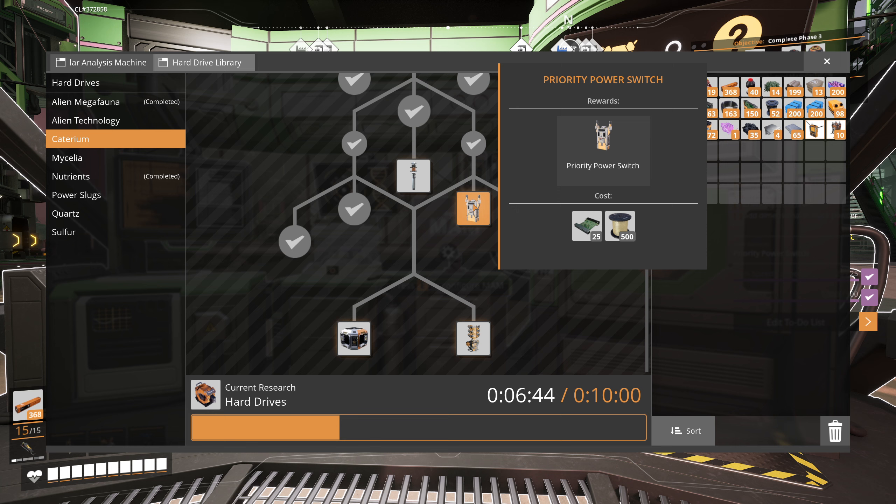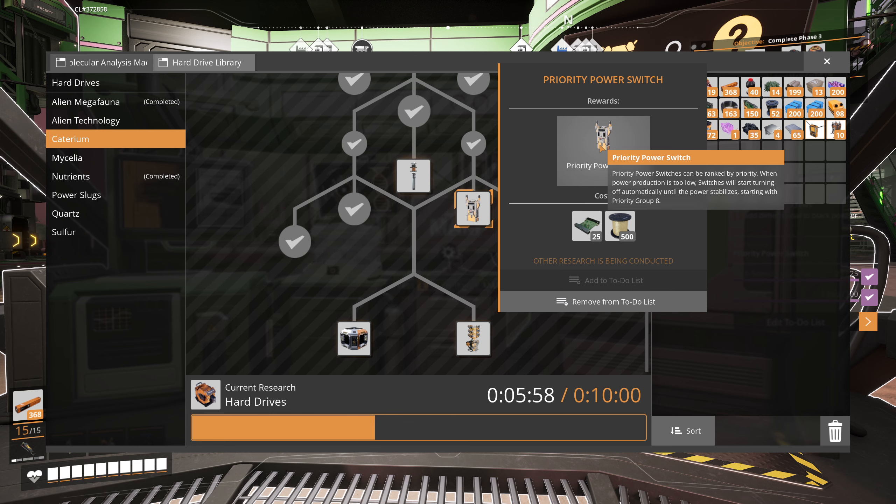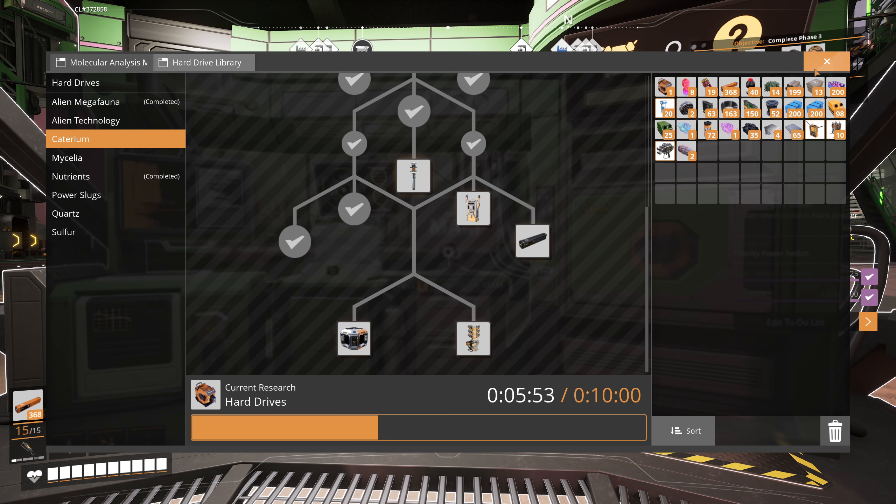The priority power switch is interesting — I haven't used it much. It gives you a new screen where you can name the grids and rank them in order of priority. You can put your power station stuff as the most important, and other stuff at lower importance. When your power usage exceeds the threshold it turns off the least important things first, so it stops your electricity just blowing straight away — you keep running what you can afford to run.